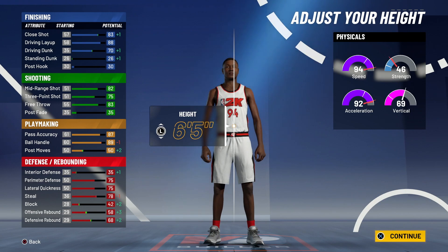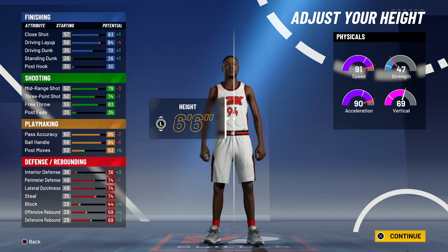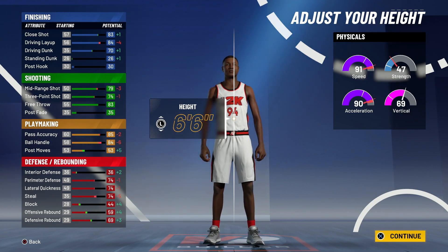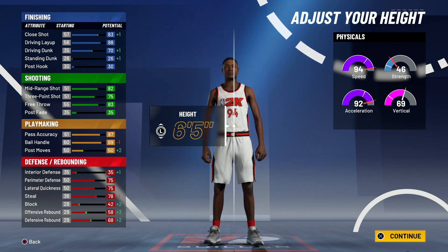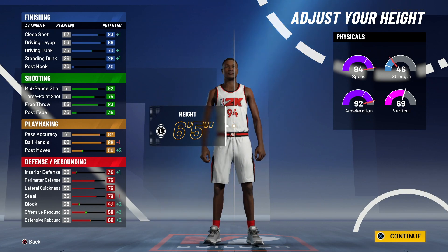For height I recommend six foot five or six foot six — do not go taller than six foot six and do not go shorter than six foot five. I honestly feel like six foot five and six foot six are the two best heights for this build. If you want to go with another height like six four or six seven that's up to you, but I recommend staying at six five or six six.